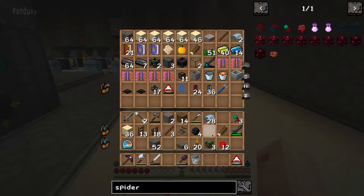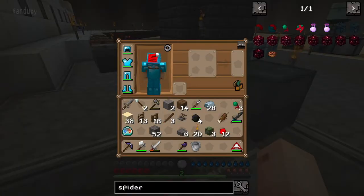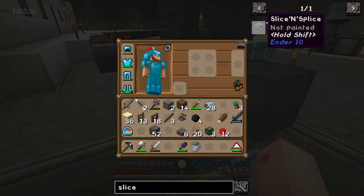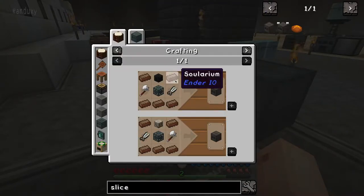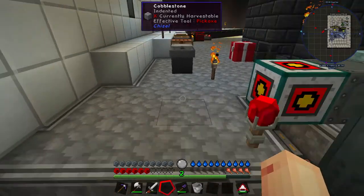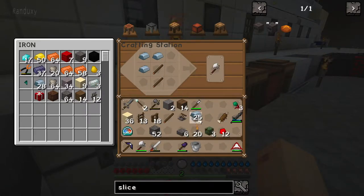We're going to need heads, and we're going to need solarium. Let's pull this up and see what we need. Yeah, solarium, head, axe, shears. So let's get this fired up here. Go ahead and get an axe with the iron. Make shears. So that's done.